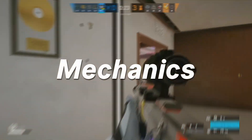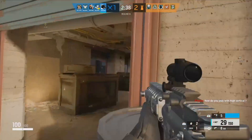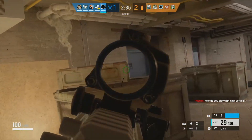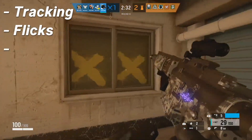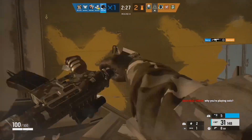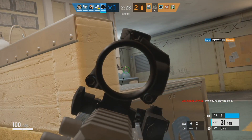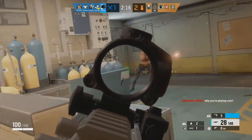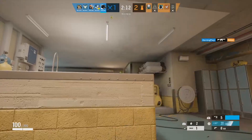Moving on: mechanics. If you have any wish of hitting Diamond at all, you've got to have good mechanics. Specifically on console, the best mechanics consist of: tracking, flicks, recoil control, movement, peeks, and warming up. Warming up is the outlier because you should be practicing all five of those things through it. The most important thing is that you have consistent mechanics — if you're inconsistent, you can't always hit your shots and you can't always win your 1v1s.